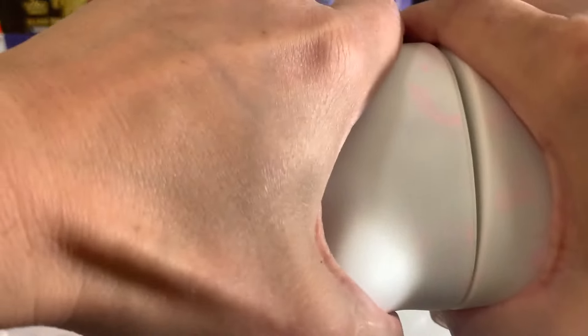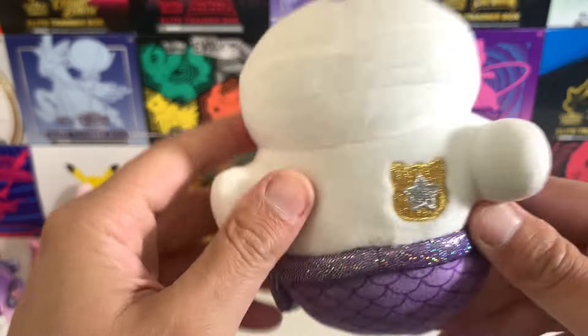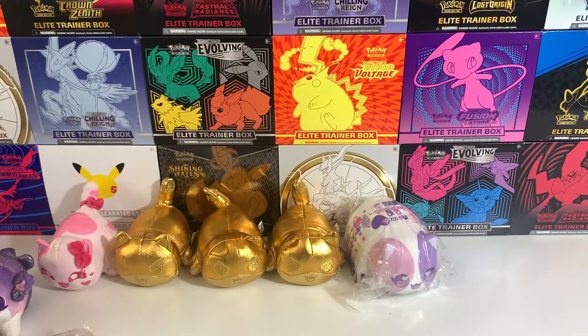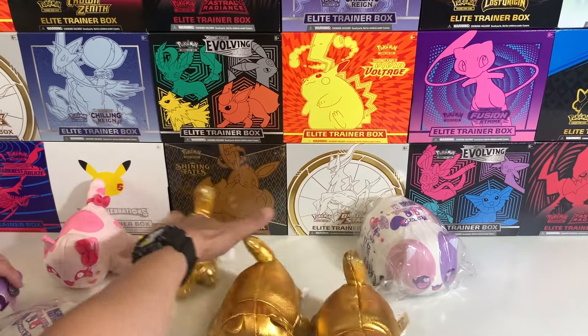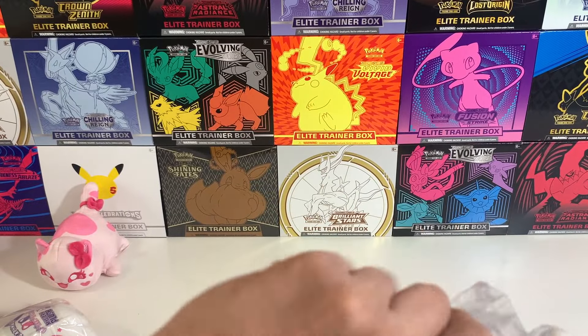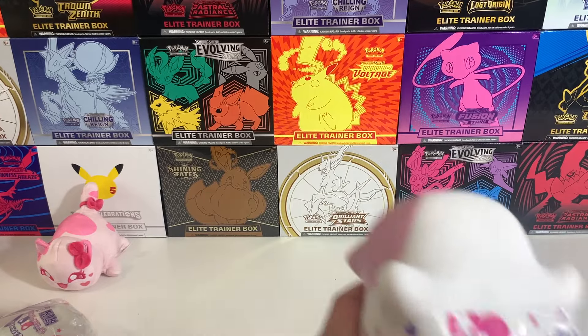Wow — four mermaids! So we're hitting all rares right now, but we haven't hit a single ultra rare yet. Hopefully our luck changes, but super happy with the mermaids and the gold Ians we're getting.